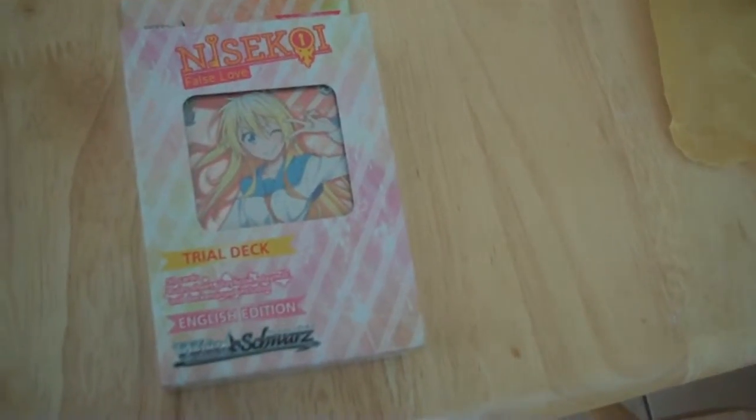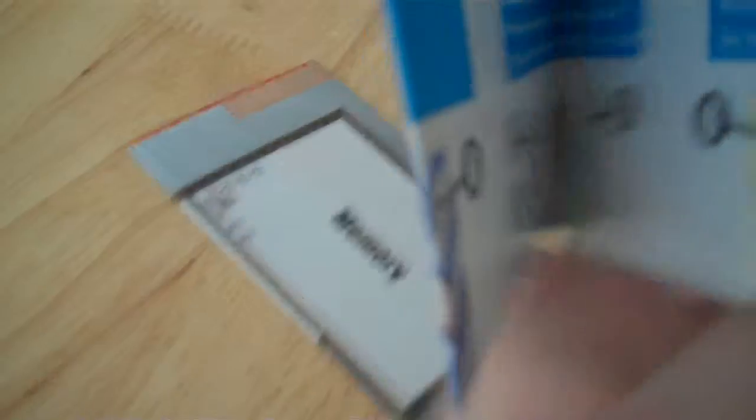Okay, we're opened up now. That took a lot more effort than I thought. We got a couple of things — we got a playbook, which is actually probably something useful. We've got what I think is the rule sheet, or maybe a quick guide. And here's one of the playmat things that you use to play the game with. But what we actually came here for was the cards, and already the first card makes my purchase all worthwhile, because it's a foil card of Best Girl, obviously.